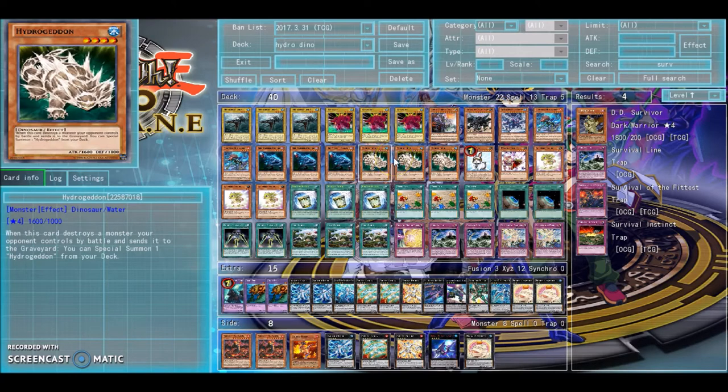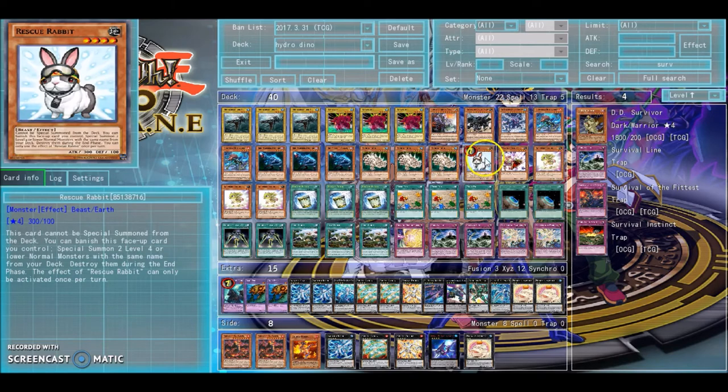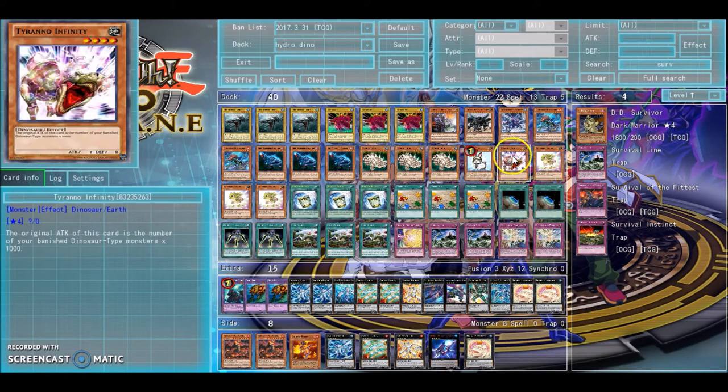From there, you can either attack the token or overlay in main phase two into one of your nice XYZ monsters. Rescue Rabbit is kind of what ties this deck together. Tyranno Infinity — this deck does banish quite a few cards, and it's kind of a staple in dinosaurs because it can just get so much power so easily that you'd have no reason not to run it.